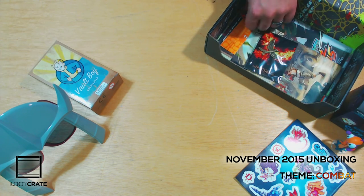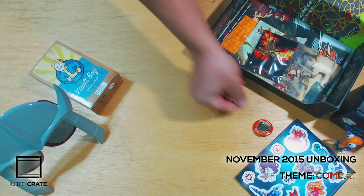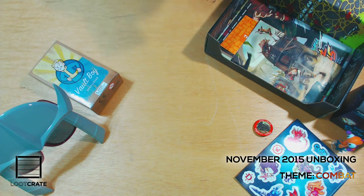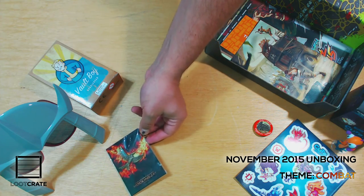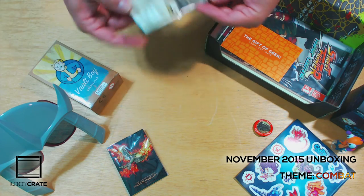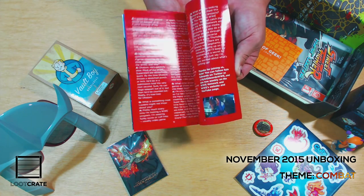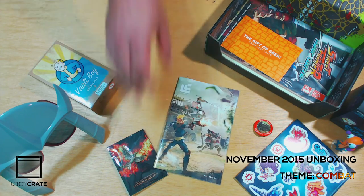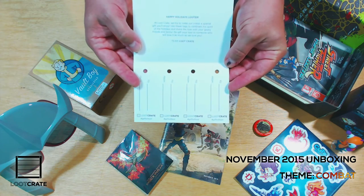Just slide him right in there. We have the monthly pin — combat cool logo, very cool artwork. It's like retro, post-apocalyptic type stuff. The Mockingjay pin — obviously the movie franchise finale is in theaters now. We have the Loot Crate monthly magazine, lots of cool stuff in there every month.